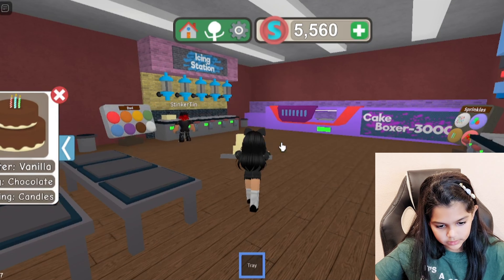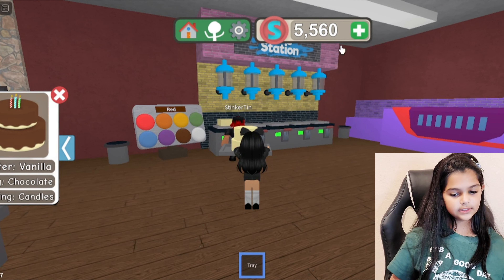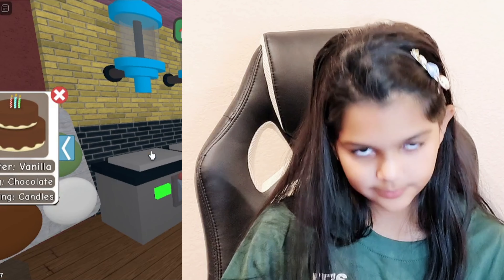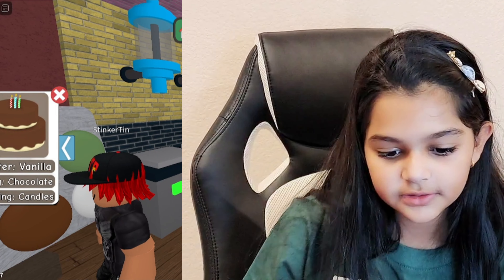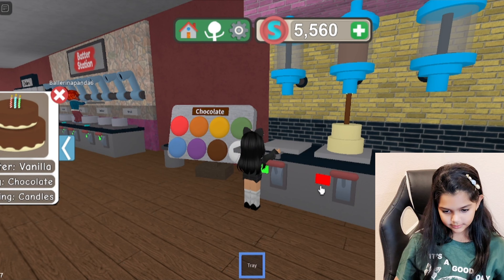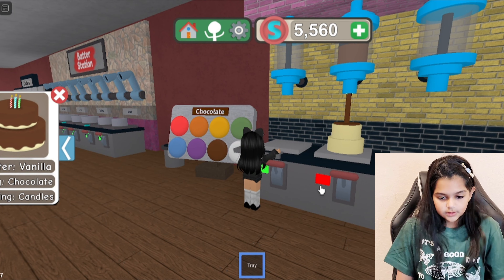So we've got those two layers. Now the icing is chocolate, and this is the icing station. The color is the thing you want to pay attention to because the color is basically everything. You want to place the cake right there and click on this lever right here — and that should be done.